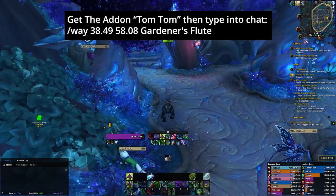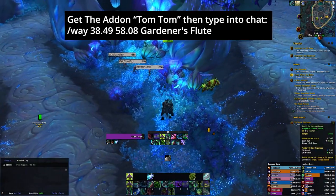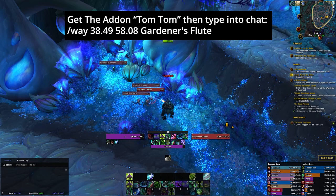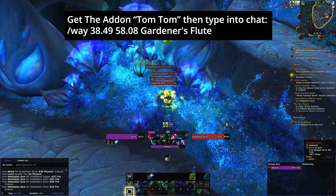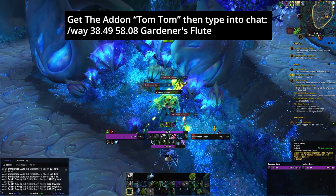So for the next item, the flute — once we get there there'll be some little adds there. Sometimes they aggro, sometimes they don't. I somehow managed to aggro them, so just quickly kill them like I'm about to. When you're level 60 this is way too easy.